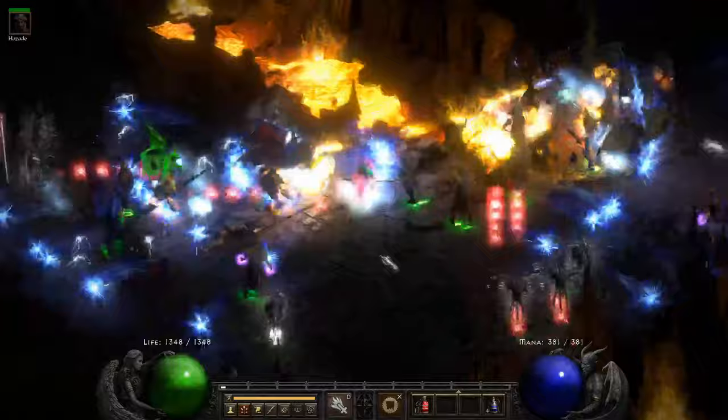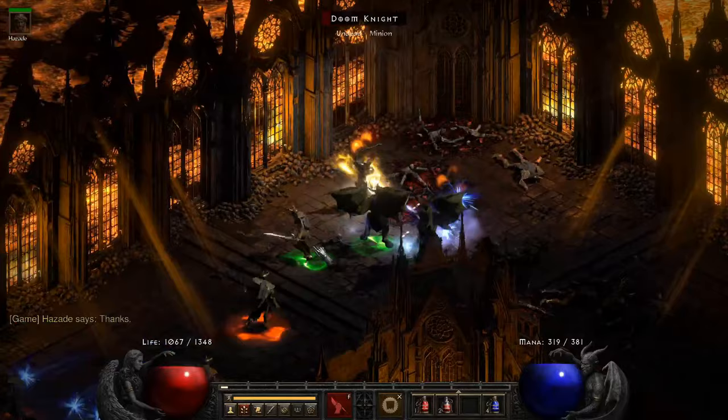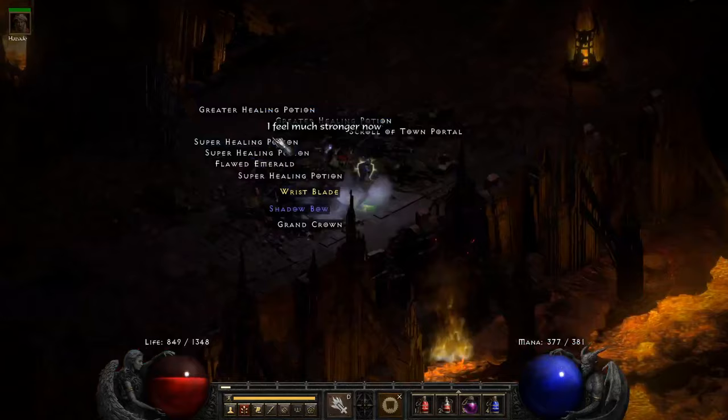Holy Shock from the Offensive Aura Tree will increase the lightning damage of the initial missile that hits the target, but Holy Bolt in the Combat Tree will increase the magic damage of the Holy Bolts that radiate out from the impact. When coupled with Conviction Aura, which will drastically reduce enemies' lightning resistance, you're able to basically double all of the damage coming from the lightning source of Fist of the Heavens, as well as break immunity for lightning monsters.